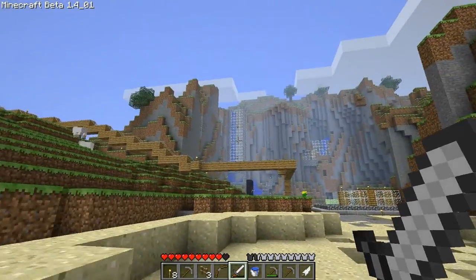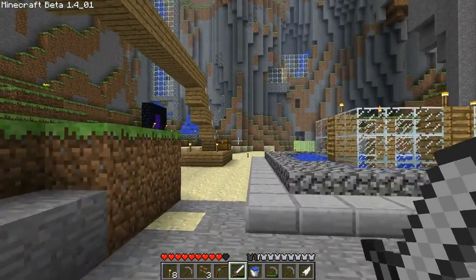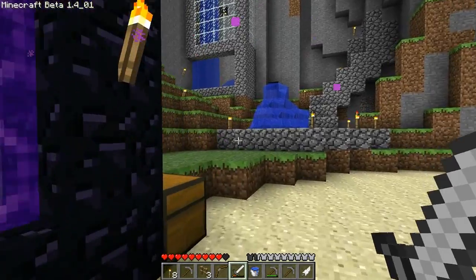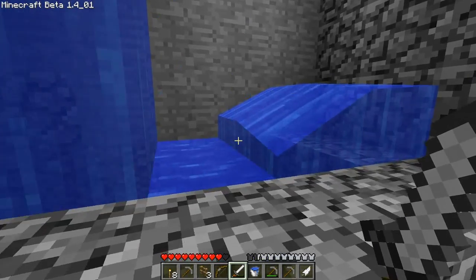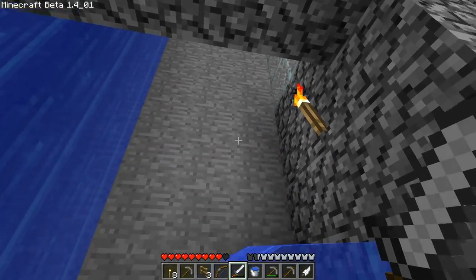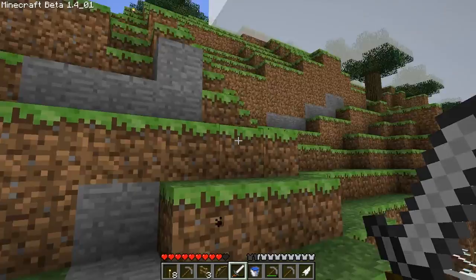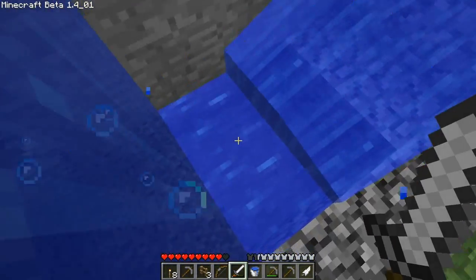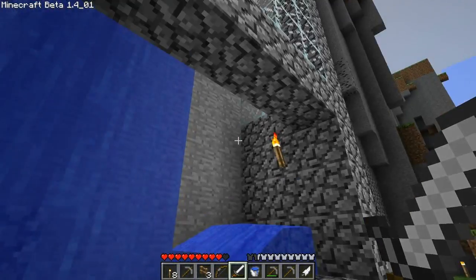This is the coolest thing ever — I love this, it's absolutely brilliant. This is why I love alpha and beta Minecraft. So you get in the boat and it shoots you up, then you can right-click to get out up top, or ride it all the way back down. Isn't that just freaking awesome? And it just keeps doing that all on its own — it's really nice.